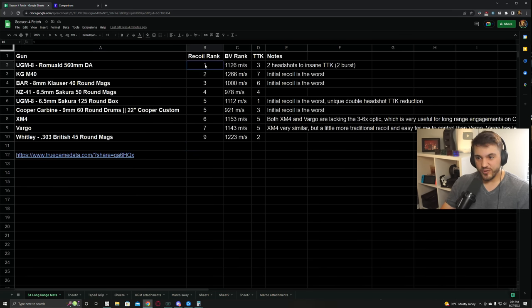Looking at this right away, recoil rank number one is going to be the burst UGM. I literally went and played that night when I made that video - I hadn't really used it very much yet. It was one of those things where I built the gun, went into plunder and tried it and instantly knew that it was insane. I made that video and then literally later that night got a 32 kill game on Caldera, which is like my second best game ever - the first day using the gun. This gun's insane purely because of the recoil, it has good bullet velocity and also good time to kill.